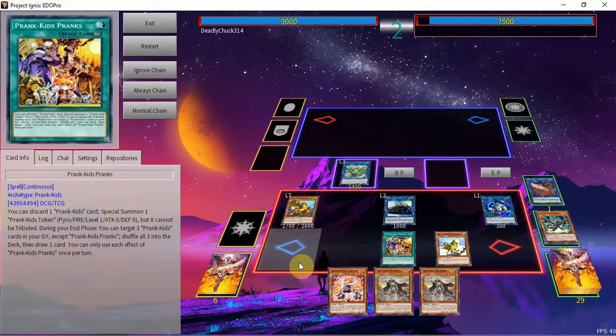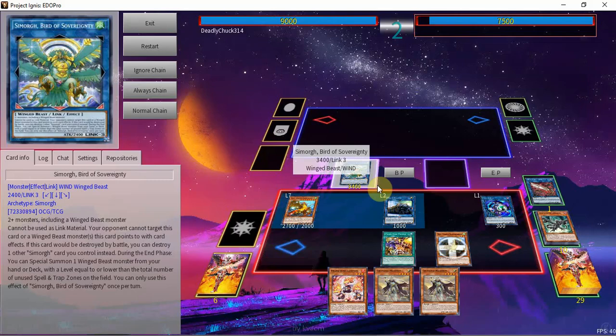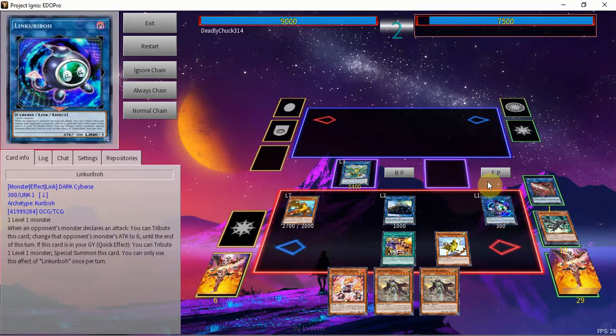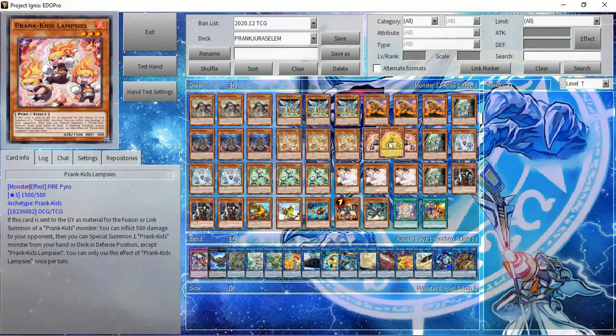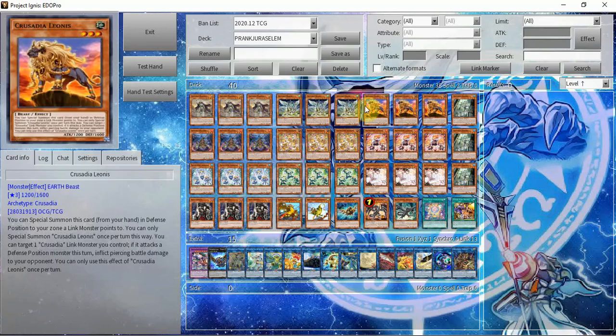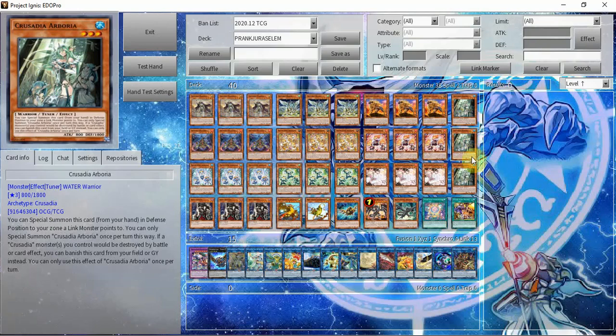In the end we have: both combo cards back in hand, one draw, Link Reprodocus, Infinite Gates, and a Prank-Kid that can generate a token. In total we went plus seven — plus five off the board pieces, plus six with Link Reprodocus, plus seven with the draw. Not a lot of decks can go plus seven and the brick count is very small. Of course it has its flaws — it's once per chain and you can only negate one attack — but you have to appreciate being able to negate whatever you want.